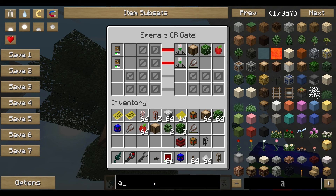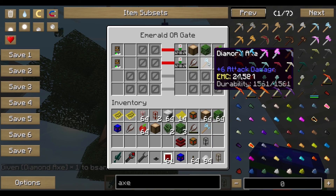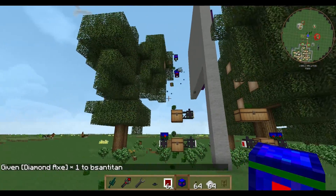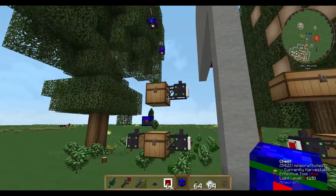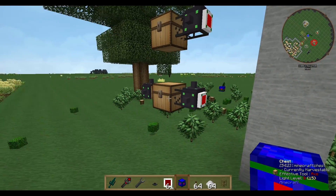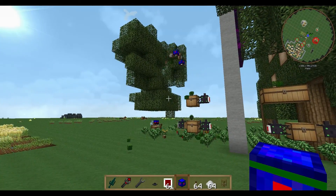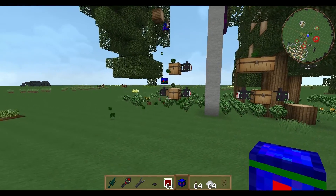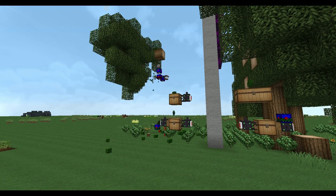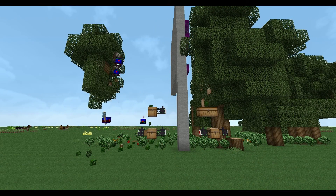The robots will automatically get a new shear after their own shear is used up. The same applies for axes, pickaxes, or whatever tool the robot uses — keep in mind you have to refresh your robot's gear. Keep in mind you need a supply of shears in the chest, for example using Applied Logistics to have a crafting card that produces shears whenever they run out, and a separate chest for the broken shears.